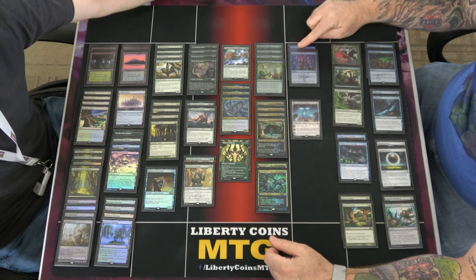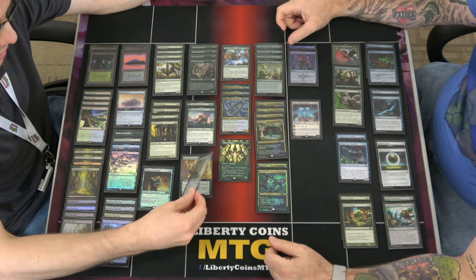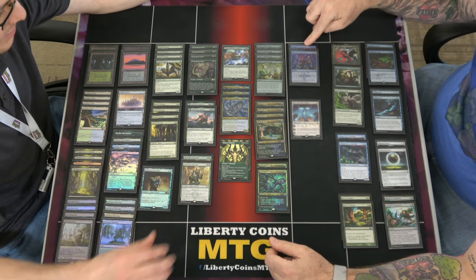Two Behold the Multiverse — with these and the other draw spells you have six card-draw spells. When you blitz the creature, it draws a card, and you potentially can draw a card from Behold. These have actually felt really good. The Foretell is nice if you have nothing to do on turn two.